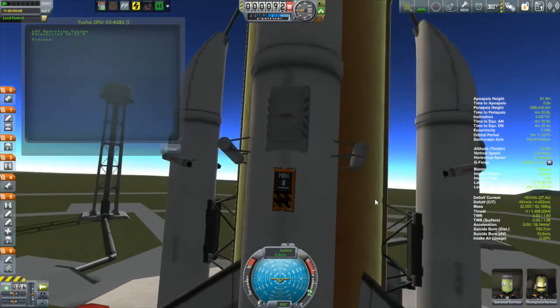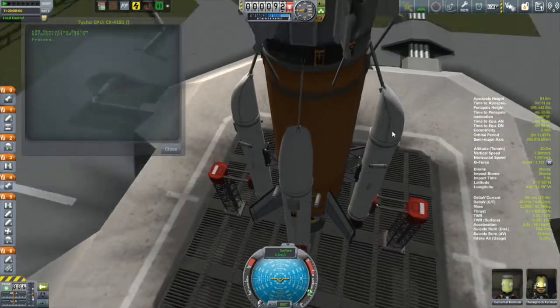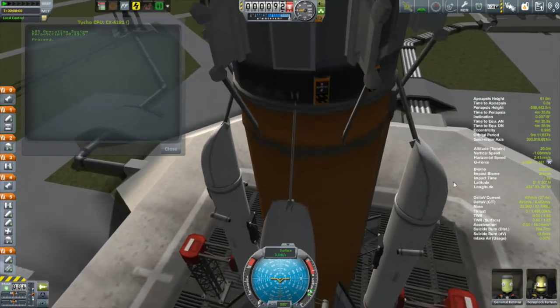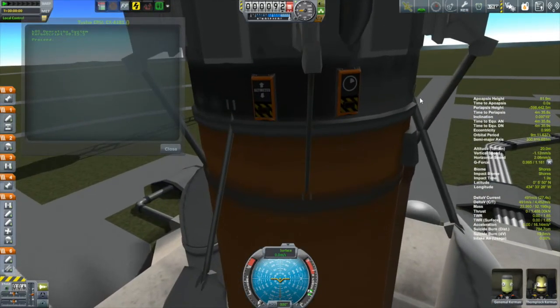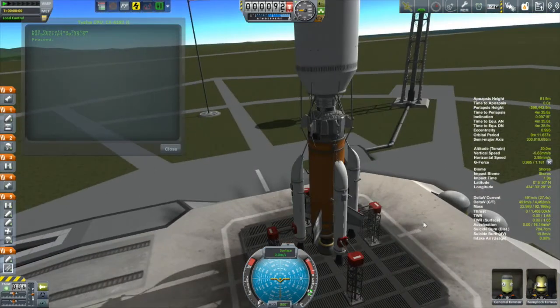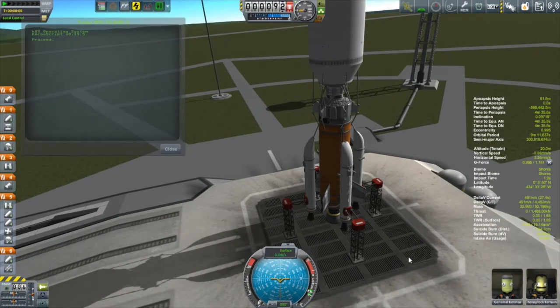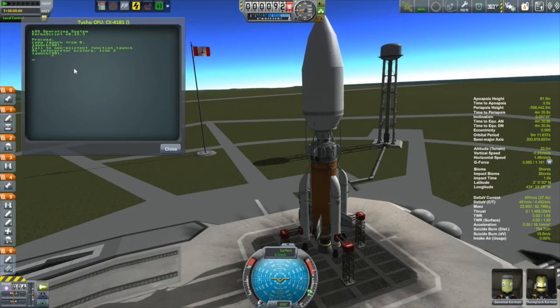So what I have here is I have a smart part detecting fuel, and when the solid fuel is done in that booster, it's going to stage, which will eject the boosters. And then I've got a couple of other parts here. I got this timer part on the right, and that timer will go off a half a second after the boosters separate, which will engage the main engine. And then beside that is an altitude detector, which when it gets to around 53 or 54 kilometers, will stage again, which will open up the fairings. The idea here is that this will work in conjunction with KOS.